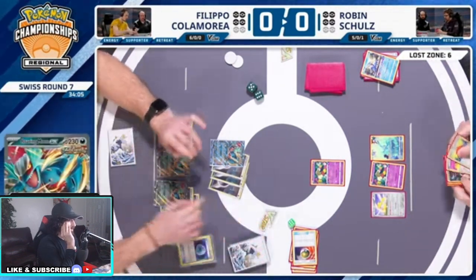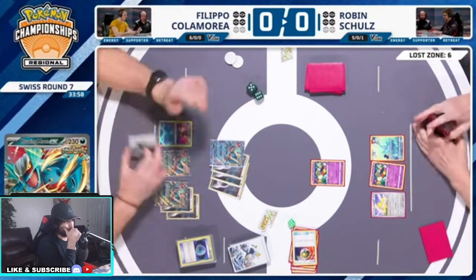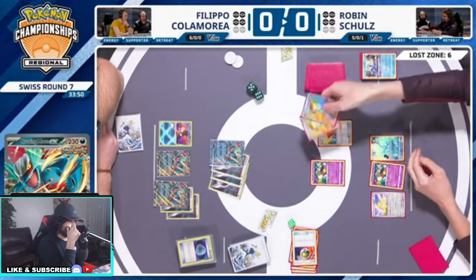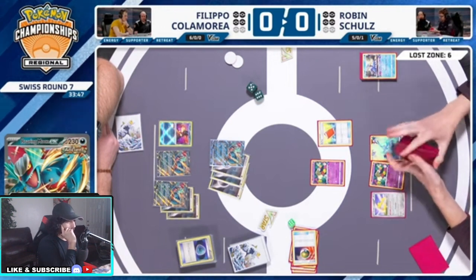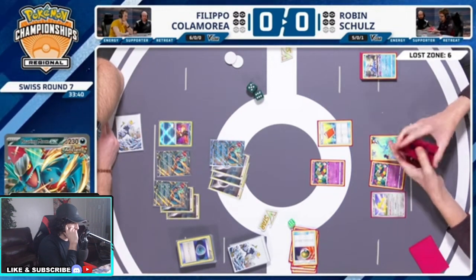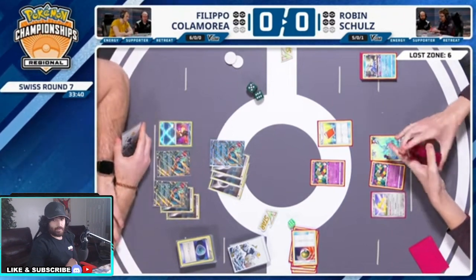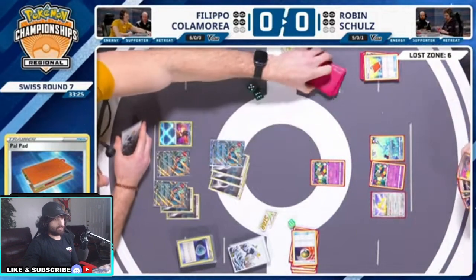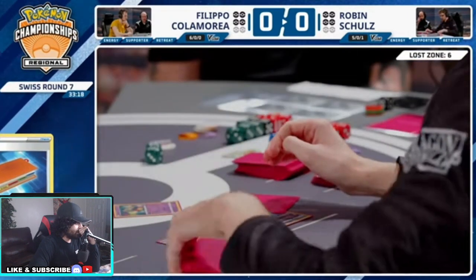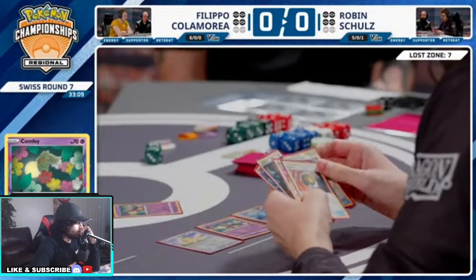Robin needs to get a Roaring Moon out now — he has the Nest Ball, he has a Mirage Gate. Starts with the Pal Pad. Can we not activate Mirage Gate? One, two, three — we can't activate Mirage Gate yet, we're at six. Well, we're gonna get seven here. Robin is going for it now — switch, Nest Ball. Nest Ball is all we need, so Nest Ball into... it's not enough guys. We need one more Comfy, we need an energy.